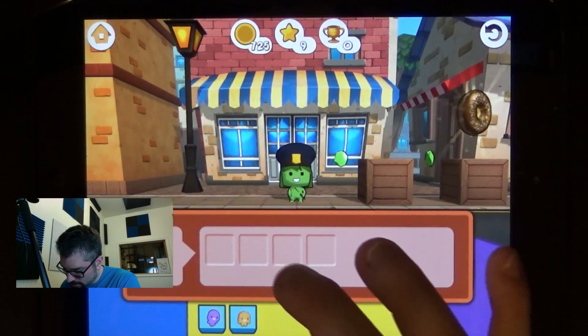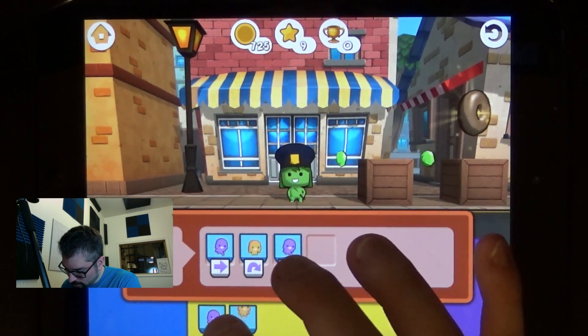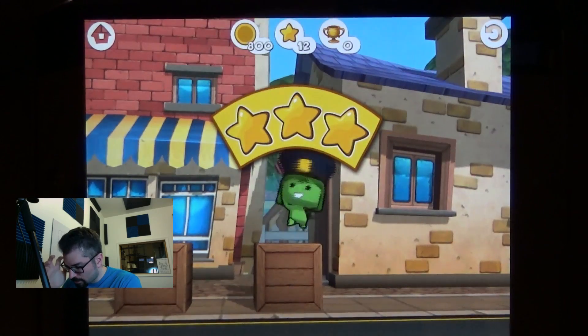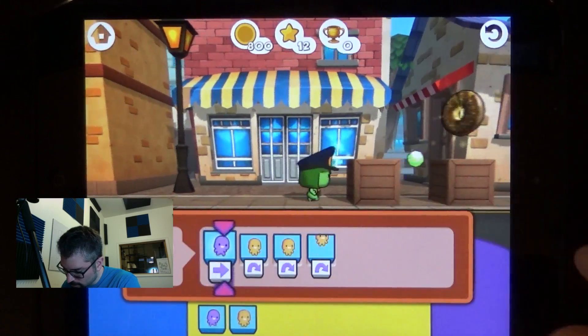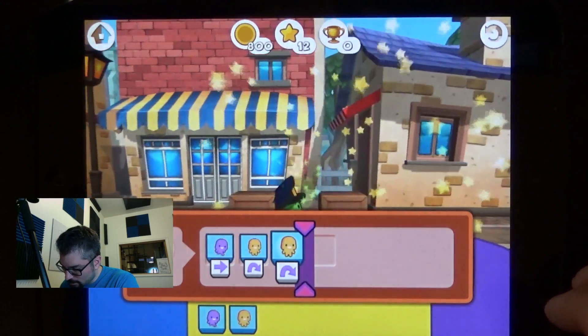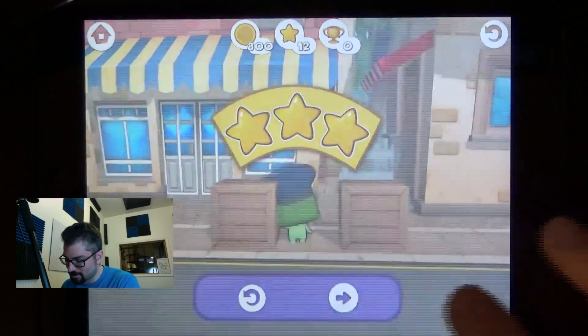Let's see where it starts to get interesting. I wonder if it wants jump, jump, jump or forward, jump. So we're getting lots of coins and stars. Let's redo this to see if jump would have worked — take this out and put that in, then jump, jump. It looked like we got the donut. Kablam, nailed it, even better. I should get super bonus points for that because I didn't even use all the commands they suggested. Step forward, jump, jump — cool.